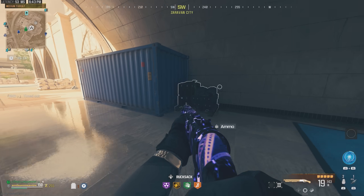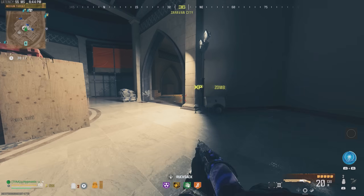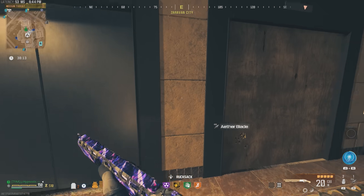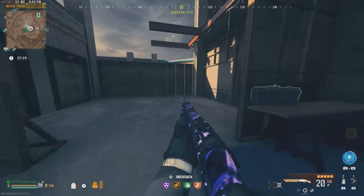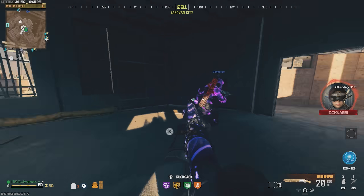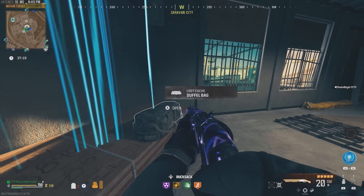Let's go ahead and search the area — I'm sure we'll find something somewhere around here. We already looked at that box, there was nothing in there. Maybe up here, maybe in this crate. So I have no clue where we have to go right now. We're gonna go ahead and call in the elevator. We are back up here and this guy got the key card — I'm not sure where he got it from, but I'm not gonna complain.